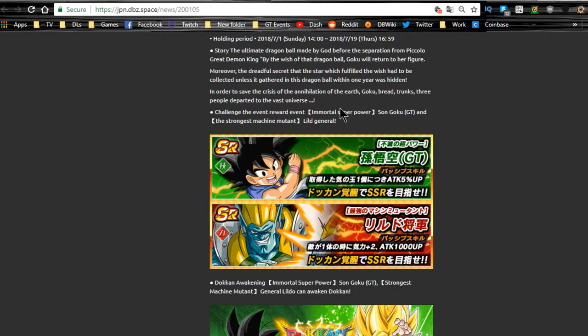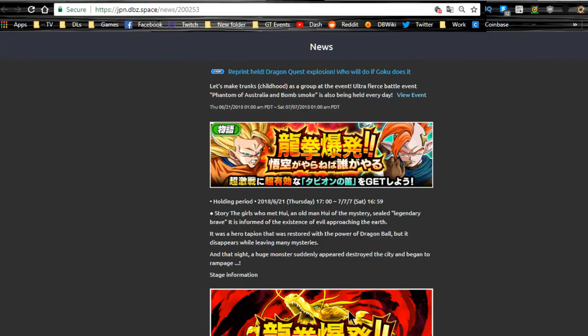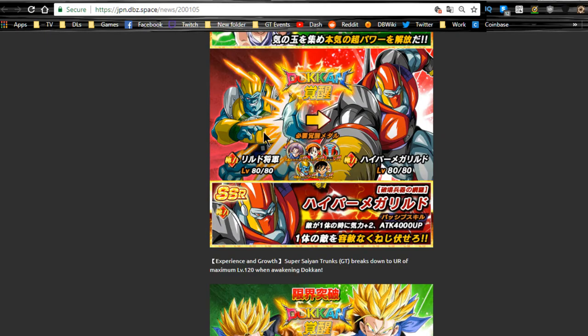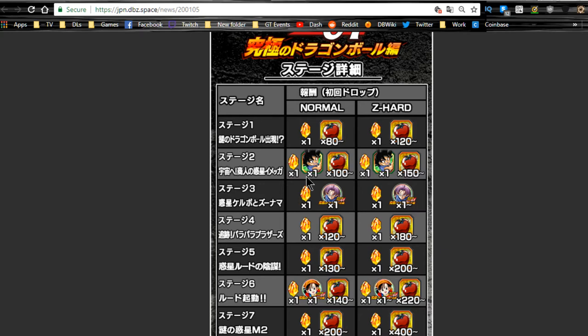We also have the other GT event, which runs until 7/19. This is where you get the base form Kid Goku, who increases the super attack of the summonable Goku before you Dokkan Awaken him — so definitely farm that out. You also have Meta Rildo available here. The base Goku will Dokkan Awaken into a Super Saiyan Goku that you can feed into other Super Saiyan GT Gokus, though that's a grind. I wouldn't recommend Dokkan Awakening Rildo into Hyper Meta Rildo. You also get the Trunks medals here to Dokkan Awaken the TEQ Trunks, who is a good support unit.